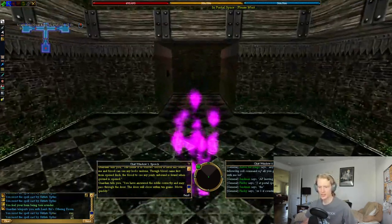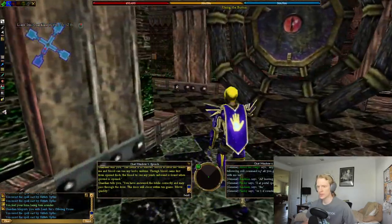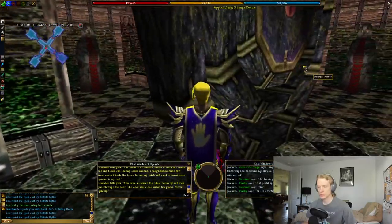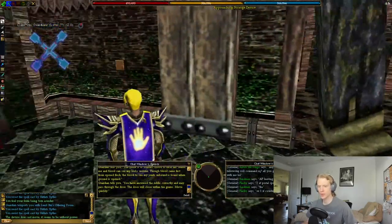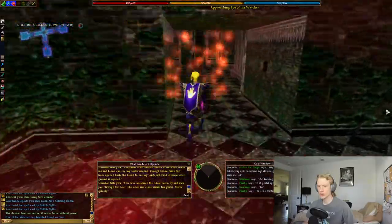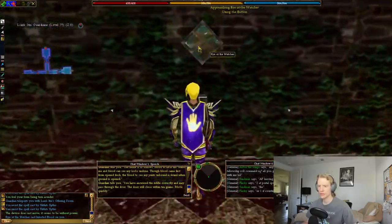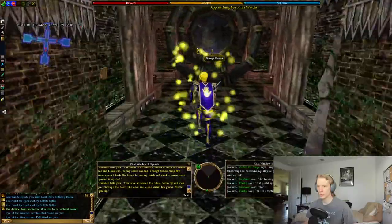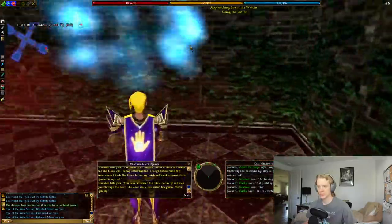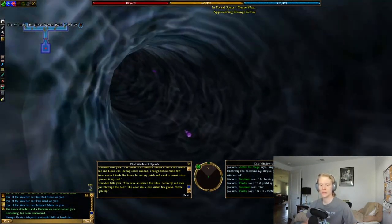Guardian teleports you to Liosk Itzy's offering room. For this one you have to do things as fast as possible. There are three little side rooms you can see on the map, and there are three buttons. The strange device has no power right now. You need to use the button, quickly run into the room, use the Eye of the Watcher — it's going to debuff you with a really bad debuff — and run out before that door closes. You need to do that three times. If you do it too slow, the device won't power up and you won't be able to teleport to the next section. Only one person in your fellowship needs to do this.